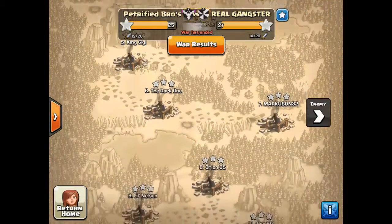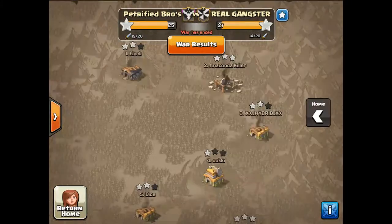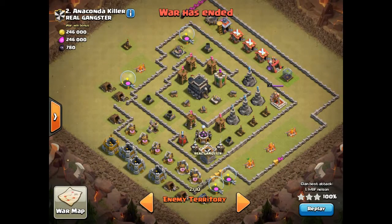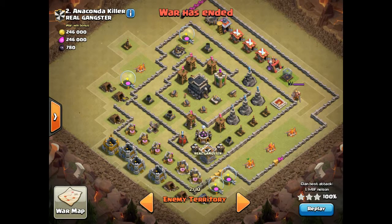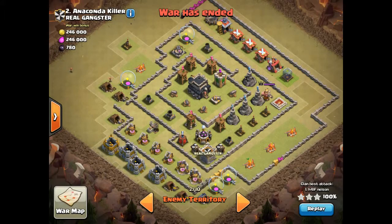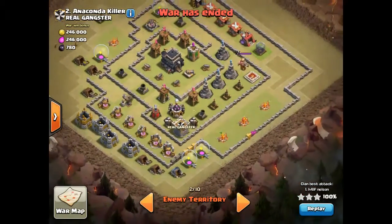They 3-starred every single one of us except our number 1. This is a humongous rush — this is a Town Hall 9 with level 2 walls, level 2 cannons, 1 level 8 cannon, and a level 1 barb king. Just crappy everything. He is a huge rush. Never be like this guy, because then you will always get 3-starred.